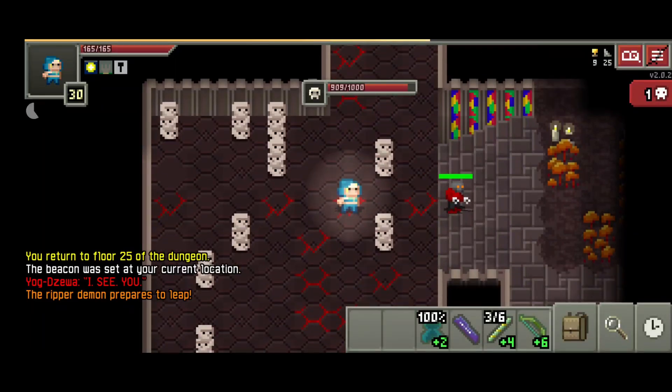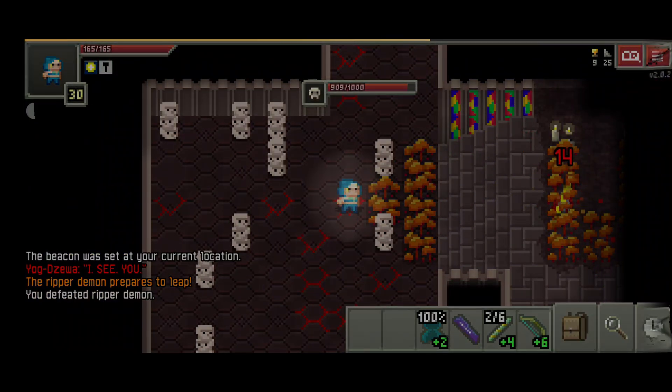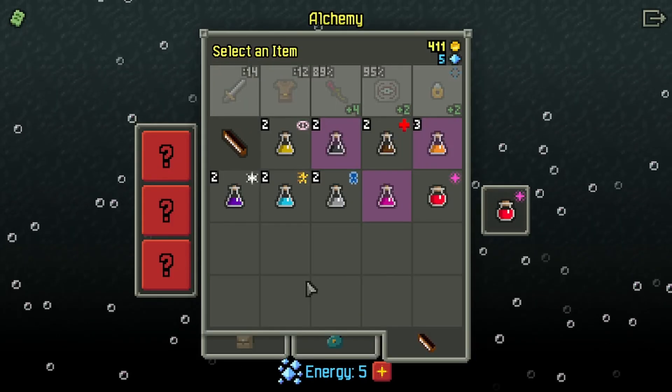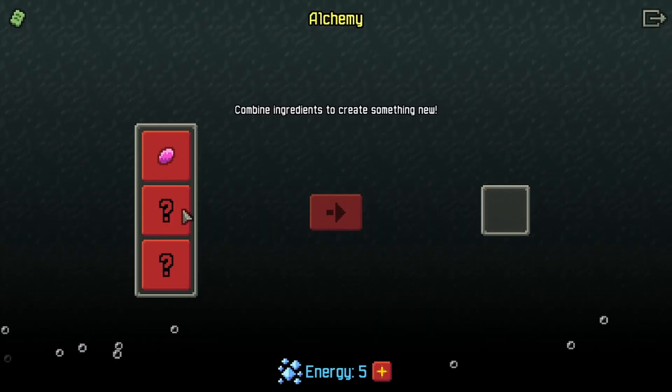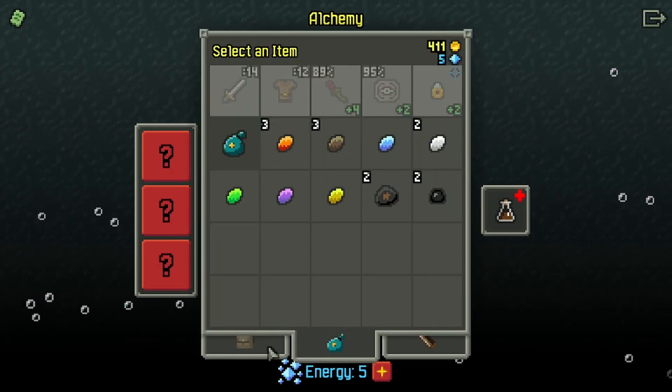The one item that can take this build to the next level is the Wand of Regrowth, creating instant patches of grass for camouflage while simultaneously rooting enemies in place. This strategy will also get you a ton of seeds for alchemy and potions. Between blooming and the rejuvenating steps, you will be stepping on a lot of grass, and by the end of the game you will have more than enough alchemy for beating Yogg.